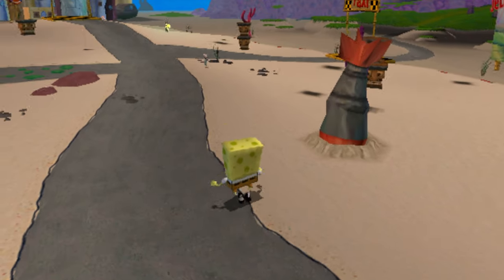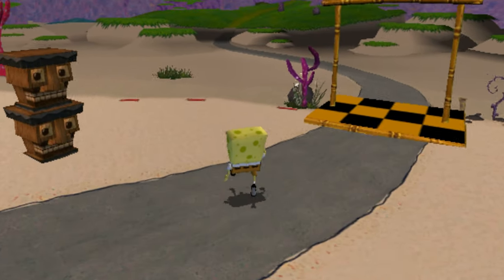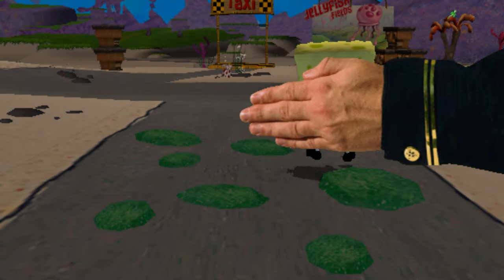Before we move on to Jellyfish Fields, we're going to use a glitch called the Hand Disable. In this game, there are two types of out-of-bounds zones. There's the zones at the edge of the map where SpongeBob will crawl and claw on the ground, and then after a few seconds, the Hand will grab you and place you back at your last checkpoint.